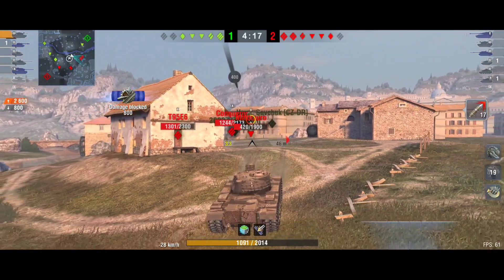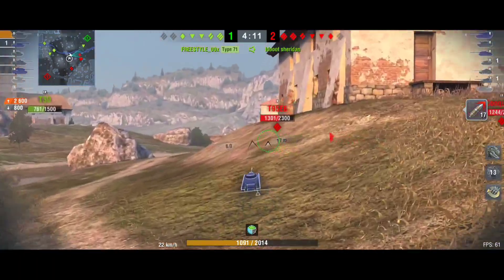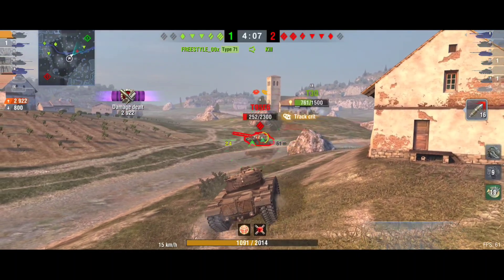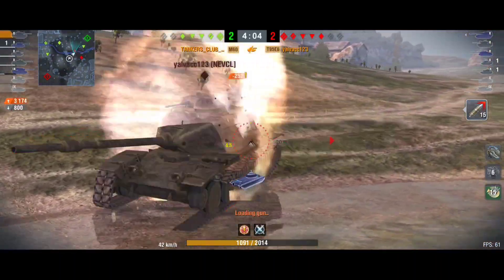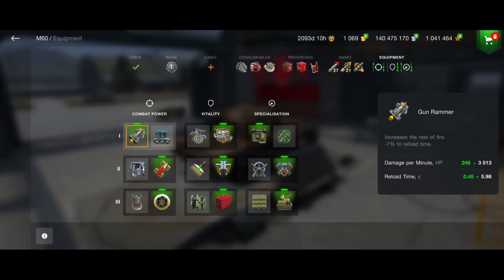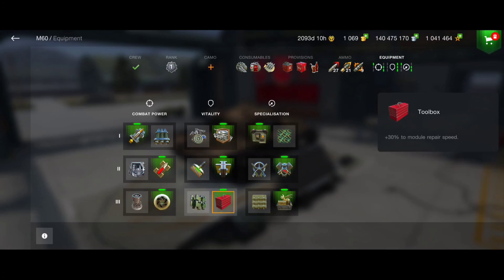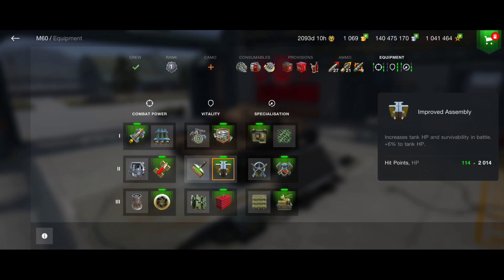Before we discuss the frontal armor and what we need for consumables and equipment, I wanted to make sure this play style fits you. Back in the garage: for equipment I'm going with a gun rammer, giving me 3.5k DPM and a 6-second reload time. I'm also running a supercharger, refined gun for better precision, toolbox, and improved assembly for more hit points — since we have no armor on our hull, only turret armor.